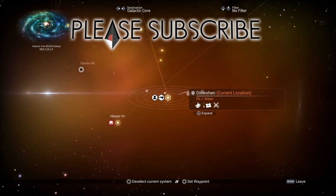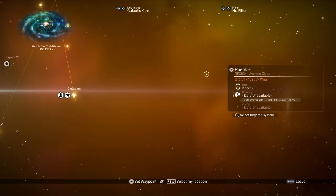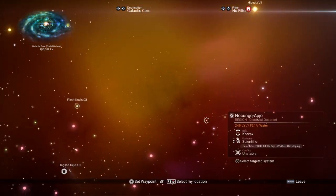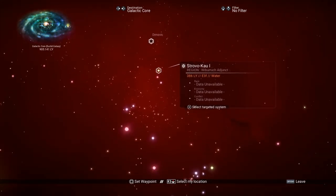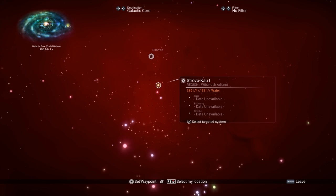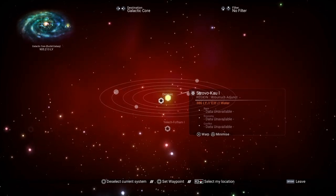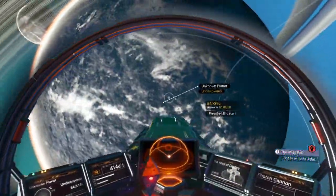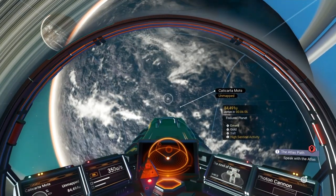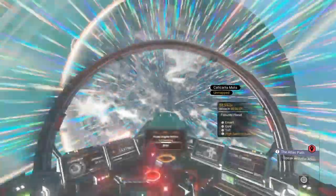Now galactic map time. This is where you need the scanners. If you press triangle you can expand the information about a planet, and pressing circle puts you into free roam so you can look around. What I'm looking for is a system where it says 'data unavailable' three times across all three entries. When you press on a system it shows you how many planets are in it, which ups the chances of finding an exotic planet and a planet with droids - not every system will have both, but this one happens to.